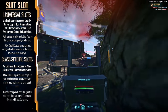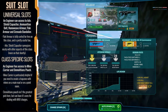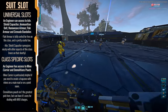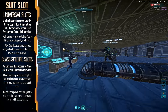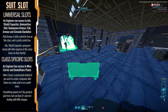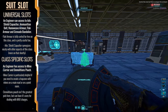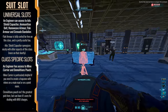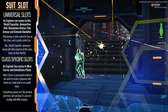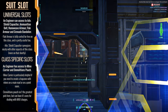For utility slots, you've got access to nano weave armor, grenade bandolier, flak armor — which is certed to the max by default for this class — ammunition belt, and the advanced shield capacitor. In addition, the engineer can also run mine carrier and demolitions pouch, which increase the carrying capacity of your anti-personnel or anti-vehicle mines or your C4 sticks respectively, giving you some extra explosive firepower per life. Grenade bandolier, mine carrier, and advanced shield capacitor are probably among my favorites for the engineer.